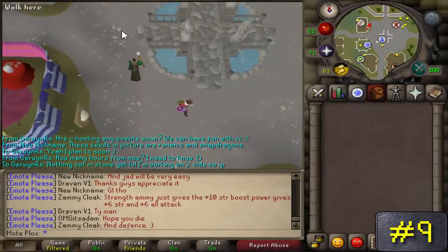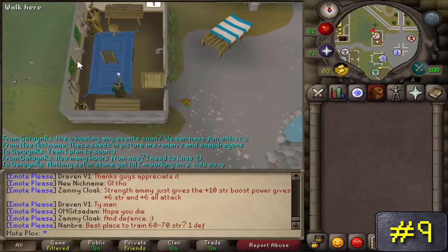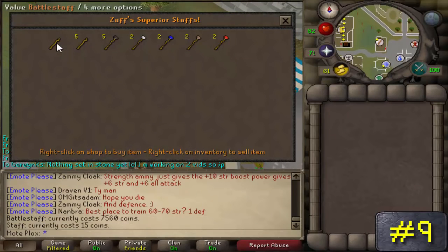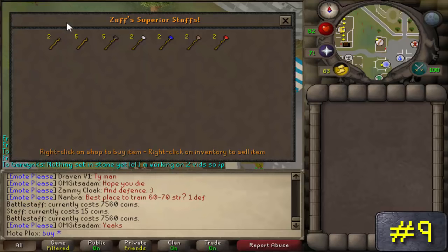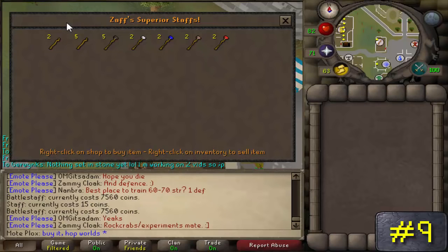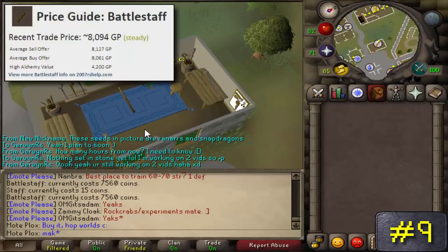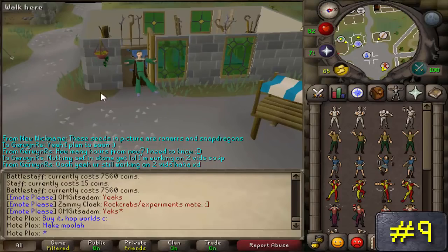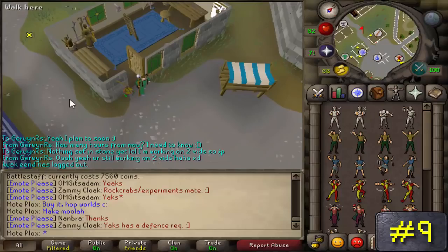Number 9: Battlestaffs. This method literally requires nothing except a decent cash stack, and once again OSBuddy is highly recommended so you can hop worlds super quick. Near the Varrock West Bank, you'll find Zaff's Staff Shop. He sells Battlestaffs for 7,000 coins each, but if you look on Zybez, Battlestaffs actually go for 8k plus right now. You could also buy some orbs and turn these Battlestaffs into fire, air, or water Battlestaffs if your crafting level is high enough to do so, making you even more profit over time.